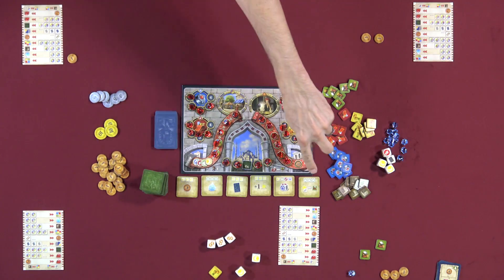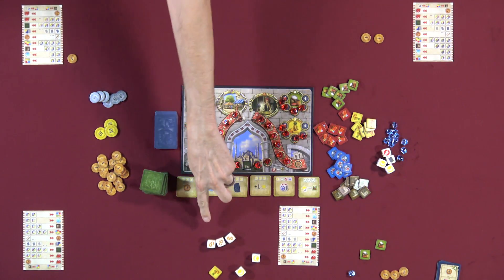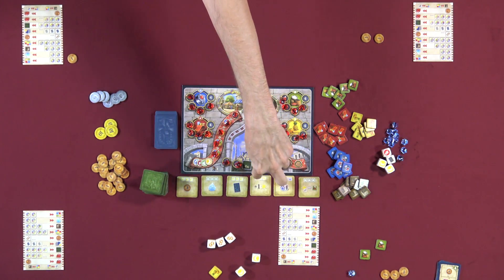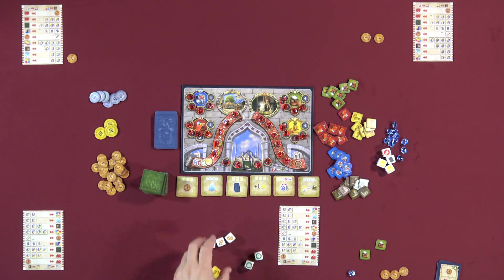Clarifying an example: if you have the mosque tile that gives a green goods marker when you take the lira action, you could use that green marker to supplement your dice when buying a tile. You're effectively spending dice goods and stored goods markers together. The first action could generate the green goods marker you need to complete the second action.